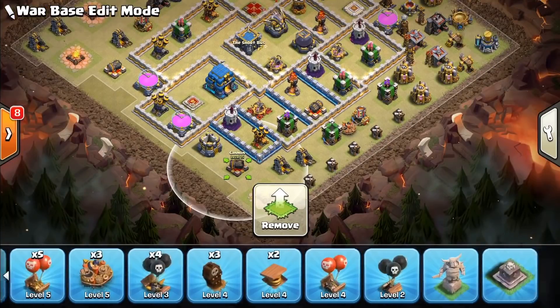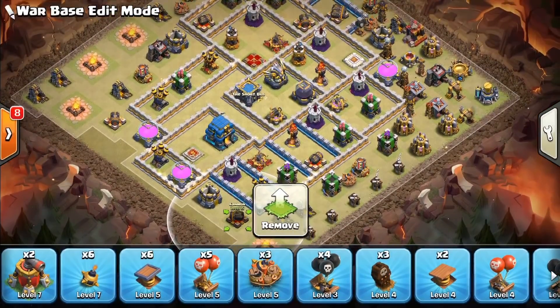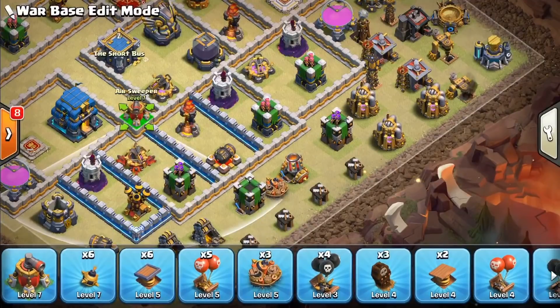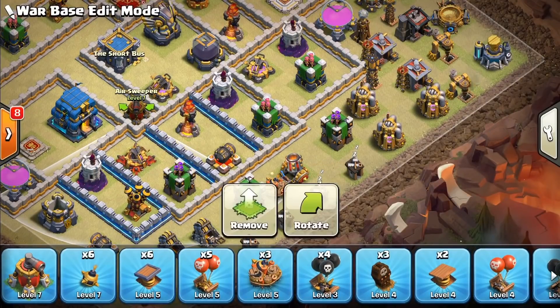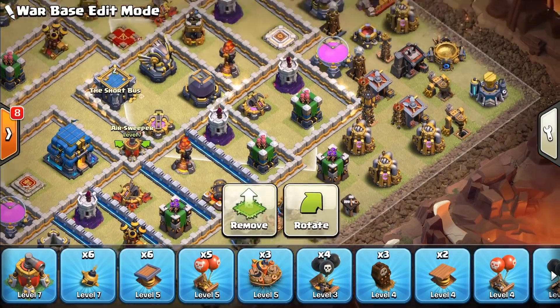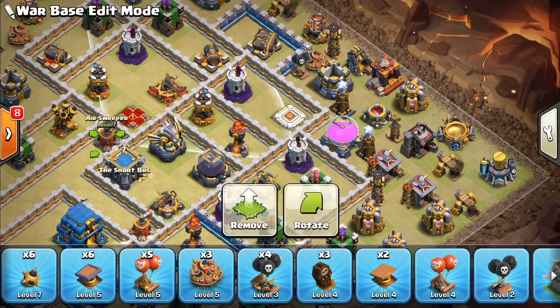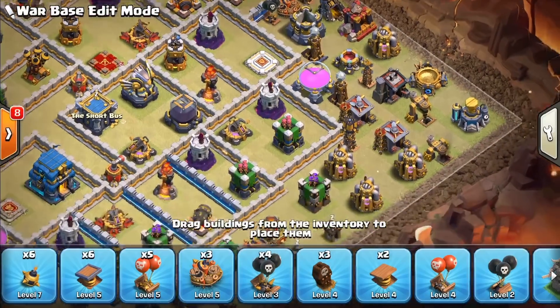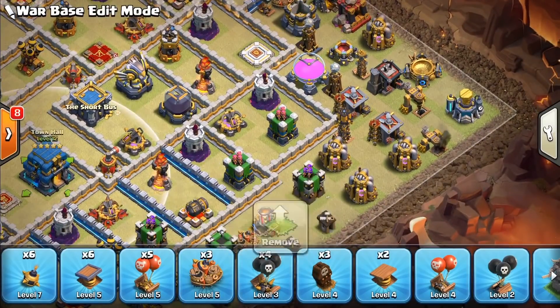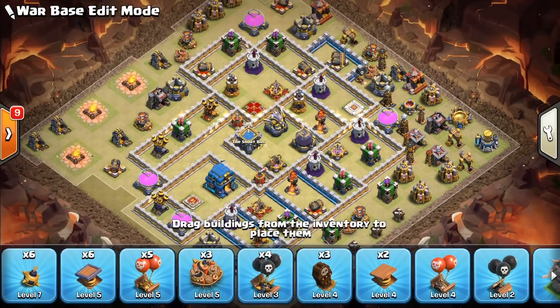It looks like we have traps and sweepers now. I want a sweeper here — because if I was them, you kill squad the town hall and you have to balloon the back side. So I'll face it at the back side, or they will try to balloon directly into the town hall and I will have a sweeper there covering both the town hall and the inferno. This one covers that inferno. Okay, I'm good with that.